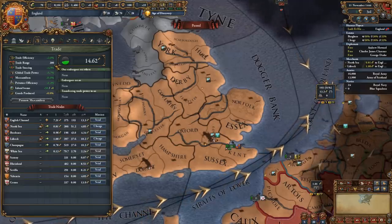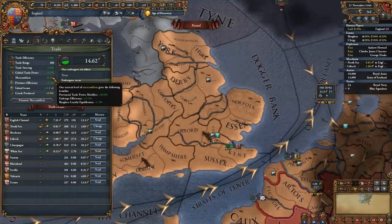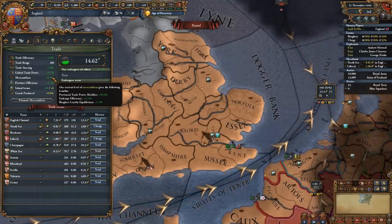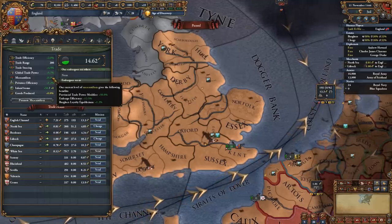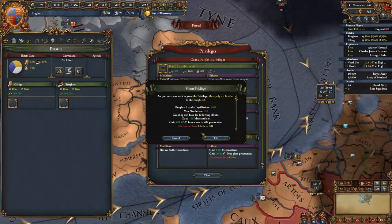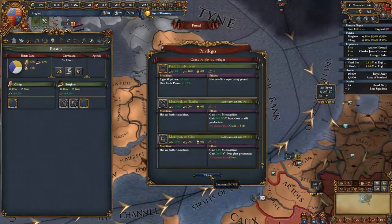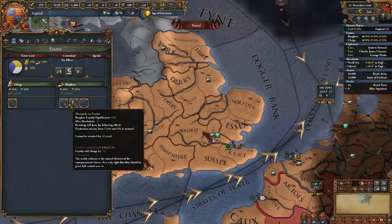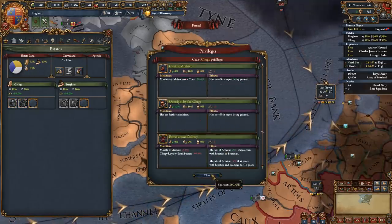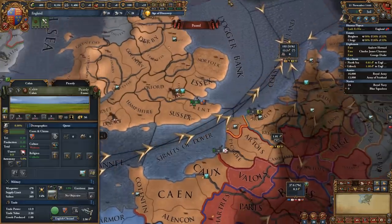Another great way to increase trade value is to have high mercantilism. Higher mercantilism gives a higher provincial trade power modifier for all of your provinces, as well as better embargo efficiency and burgers loyalty equilibrium. For 25% mercantilism you get a 50% trade power modifier. If you own the Emperor DLC you can give out monopolies — each monopoly privilege increases your mercantilism by one every 10 years, and when you renew them you get one more mercantilism each time.